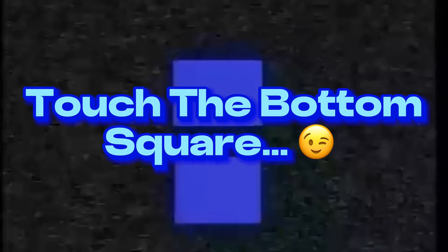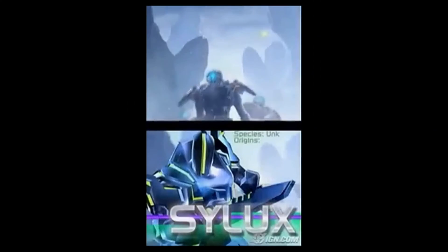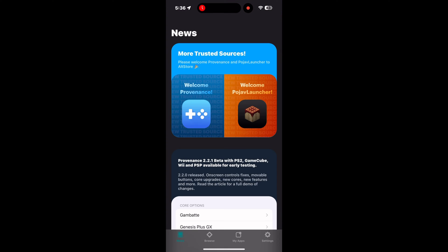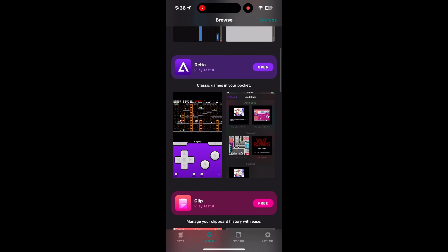You want to relive your awesome nostalgic memories with Nintendo DS games — some amazing titles like Metroid Prime Hunters, Super Mario 64 DS, and many more — on your iPhone and iPad for free. You will need an iPhone emulator like Delta or Provenance, which are both available for free on the AltStore.